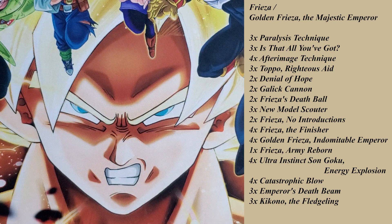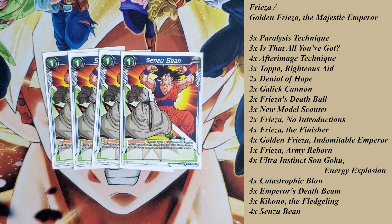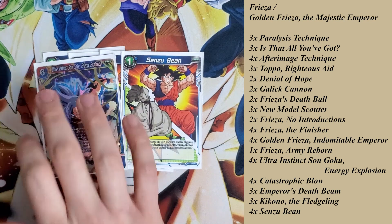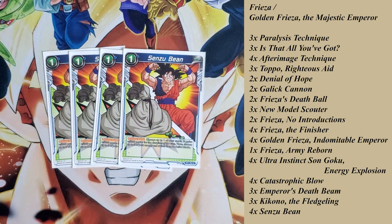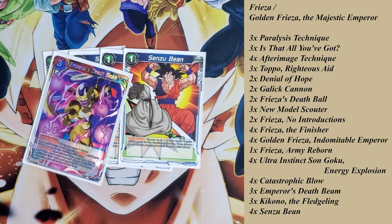Since I'm splashing blue, I run 4 of the Senzu Beans — the final card in this deck. Turn one, I charge a multicolored card. For the rest of the game, if I need to use Senzu Beans as defense, I can. If I'm only seeing one Goku or getting mostly Catastrophic Blows, I'll end up charging Senzu Beans because you still need 3 blue and 2 red energy to play the 6-drop. On average I get this off pretty quickly — turn 6. I've only messed up once, accidentally discarding the 3-drop on turn 4 instead of keeping it to charge next turn, and that really cost me the game.